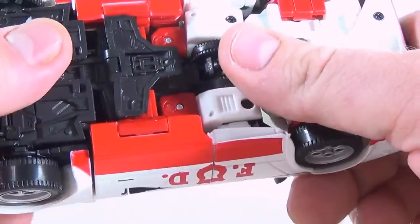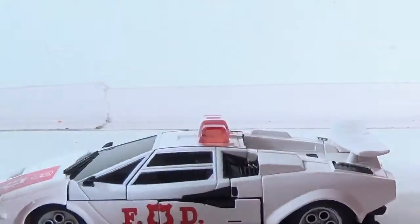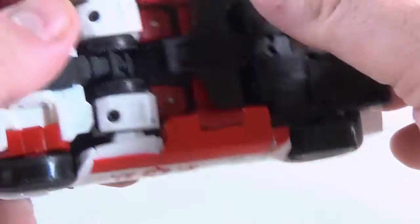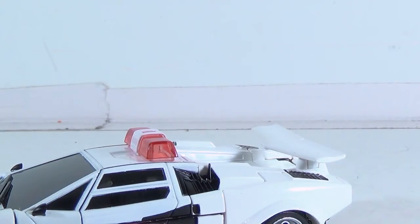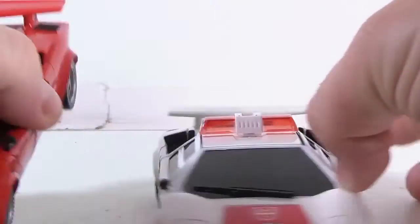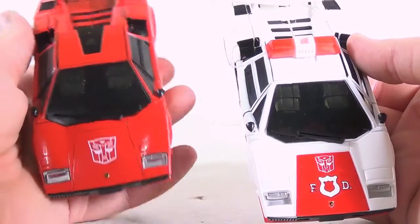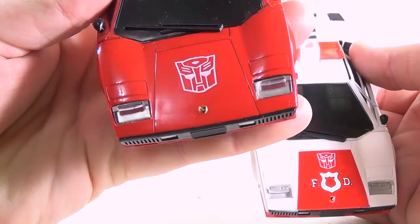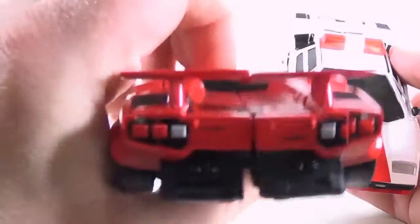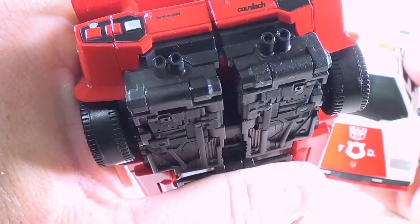He rolls about as well as Sideswipe does — Sideswipe didn't roll very well for me either, just the nature of the toy. His wheels actually spin a little better than Sideswipe's on mine. Let me bring in Sideswipe real quick so you can see they really are the same vehicle. Sideswipe's Autobot symbol is much sharper and his Lamborghini symbol is centered better.